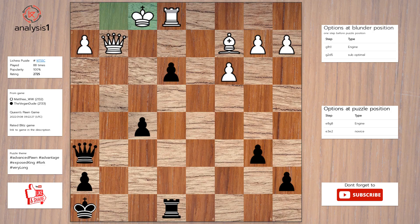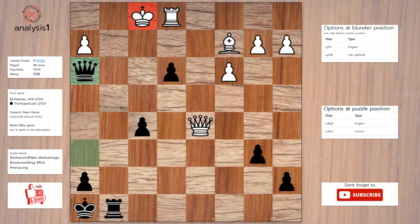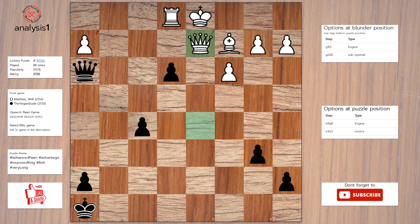The best move in puzzle position is: Rook to g8. Queen to d5. Queen to h3, check. King to e2. Rook to g2, check. King to d1. Rook to d2, check. Queen takes rook. Pawn takes queen.